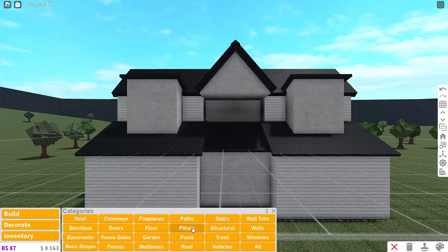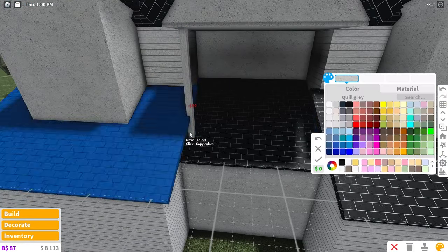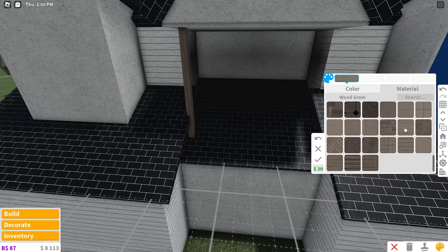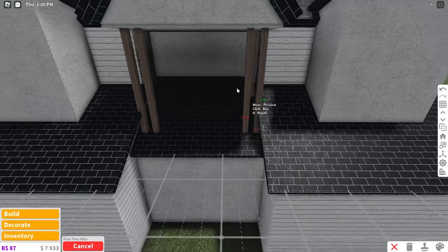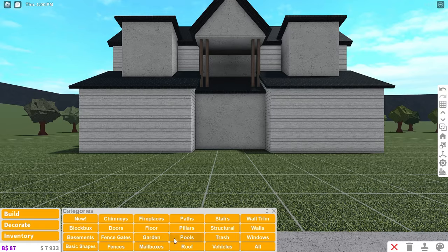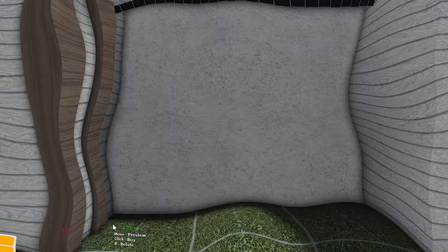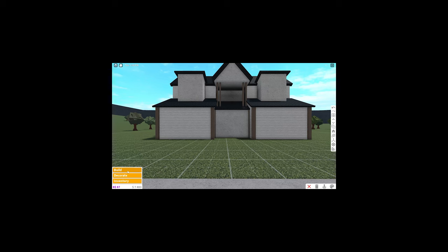Now we are done with the roof. We're going to place some pillars. Grab these plain thin pillars and place two on each side. First place one down and color it a shade of brown — any shade you like. I'm using a custom color with a wood grain material, then place one right next to it, and do the same on the right side with two. It looks like they're holding up the roof. Down here I think I'm going to use the plain pillars colored the same. I don't know if it really matches, but we're going to hope it does.